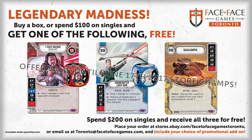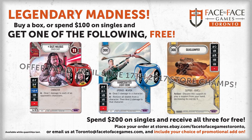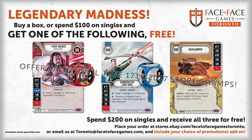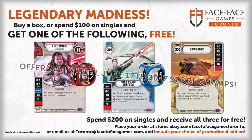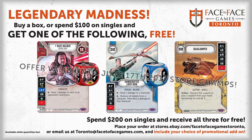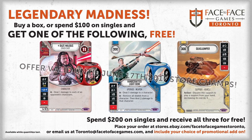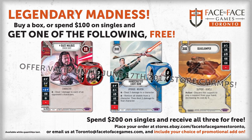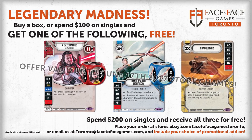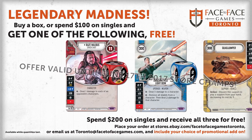Face-to-Face Games is selling everything from Awakenings and Spirit of Rebellion singles, to Spirit of Rebellion booster boxes, to full saga sets for both Spirit of Rebellion and Awakenings — anything you could possibly need to round out your collection. Email them directly at toronto@facetofacegames.com or visit stores.ebay.com/facetofacegamestoronto. They ship to both the US and Canada. Find full details in the video description, and tell them which promo you'd like and that VTTV sent you. Thank you for supporting VTTV Live.